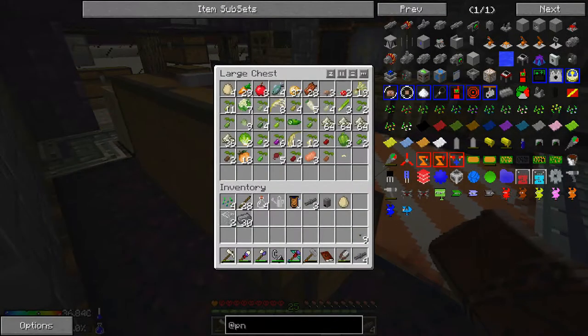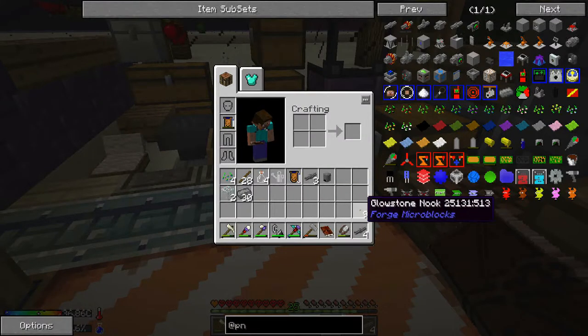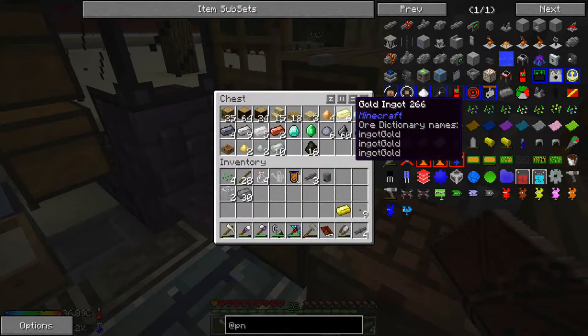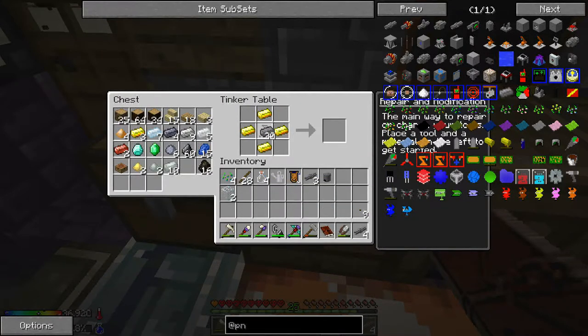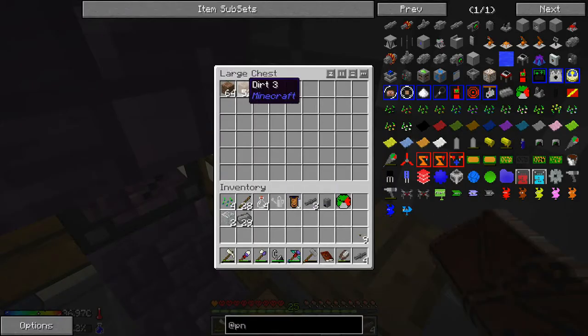We do need to do the pressure gauge. To make it it's gold and compressed iron — we do have some gold so we'll go ahead and do this. It is a little bit pricey but yeah, we need these stinking seeds.